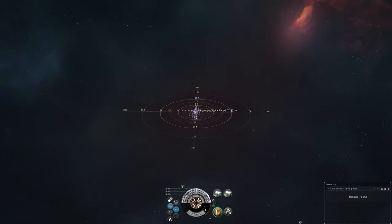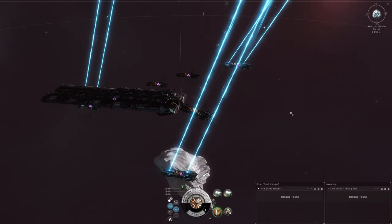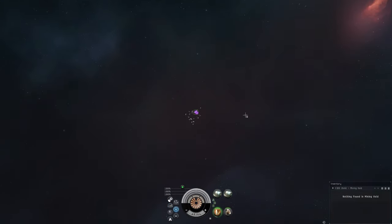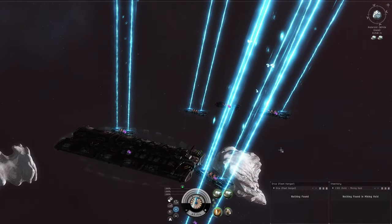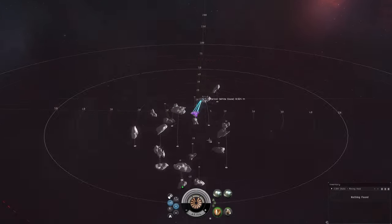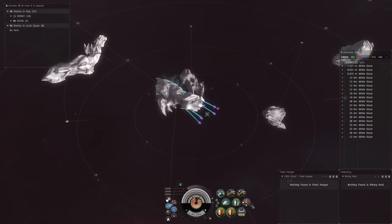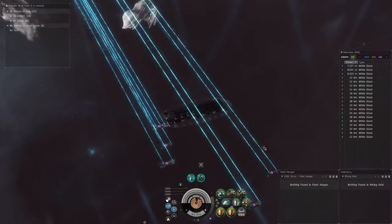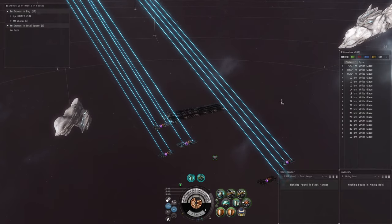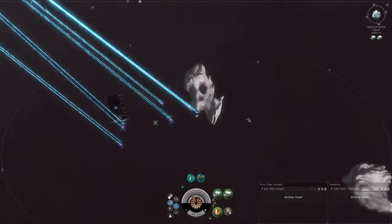Once everybody is set up we start turning on burst, but you don't want to start too early because you're going to be sucking in ice pretty quick. After cycling through all six Hulks and getting all the lasers on, we go back to the command ship and siege first — that way our first burst is affected while in siege — then turn everything on. Do a visual check: look at your Hulks to confirm all lasers are running. We had one that didn't have lasers on; we switch to her and turn them on.